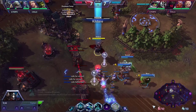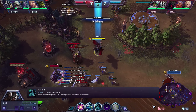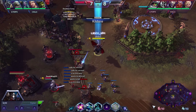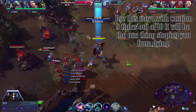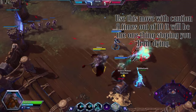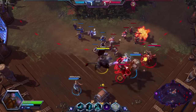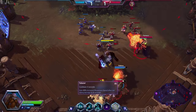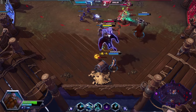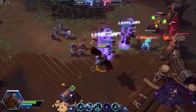His E is Barrel Roll — dash in a direction and gain a small shield for a short period of time. This is Falstad's only escape and I would only recommend using it to escape 90% of the time. There will be situations where it is appropriate to use it to close the gap, but always remember that Falstad is a very low health hero. I have seen many players use this purely to gap close since they think the shield justifies diving in, and die. The shield should prevent you from dying from DoTs while you are escaping, not to protect you when you dive in.